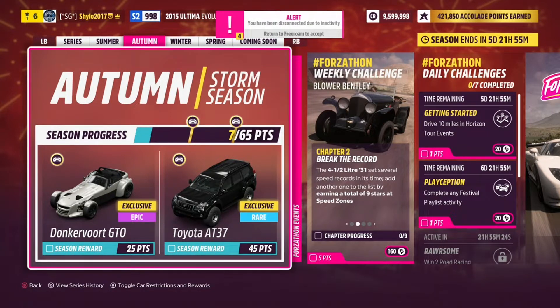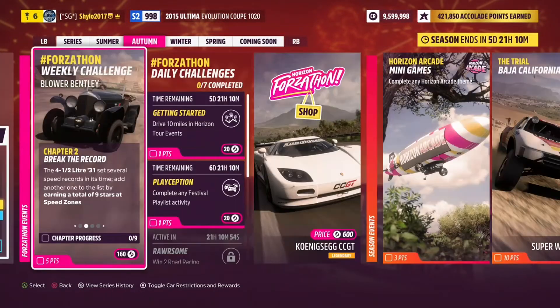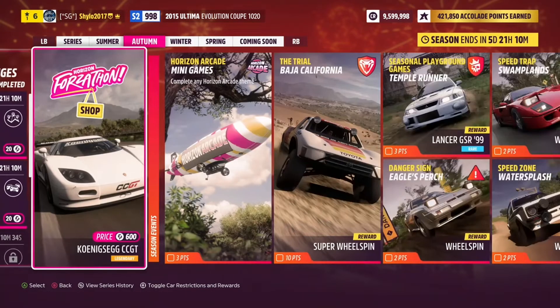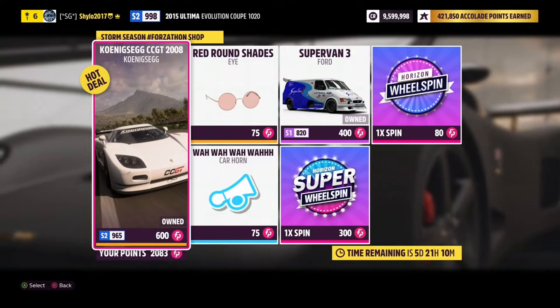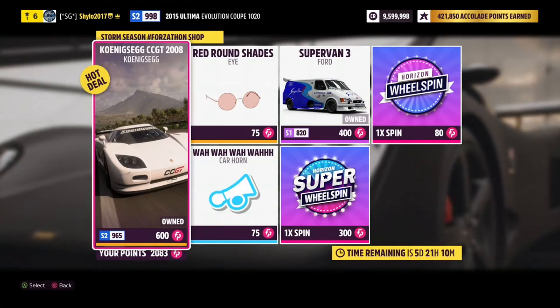We're going to start with the three Forzathon challenges to get your Forzathon points. The weekly Forzathon challenges will get you 80 Forzathon points, or 160 if you own the La Casa Salarigera house — the one that came with VIP. These Forzathon points can be used in the Forzathon shop. This week we have the Koenigsegg CCGT, a very very good car — if you've got 600 Forzathon points, that is a definite buy.